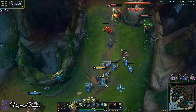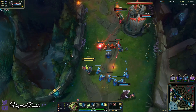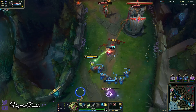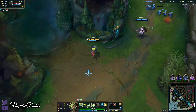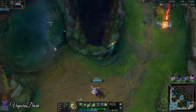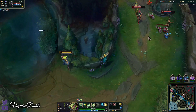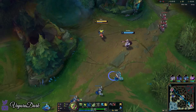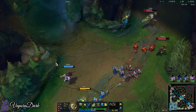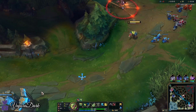I'm going to want to make sure we crash this wave into the turret. We're playing Blue Side, which is actually an advantage — we can harass with W from here if they're pushed up. It's Red Side that has the opposite situation, where you have really awkward angles to try and harass with. You can't really harass easily from Red Side.